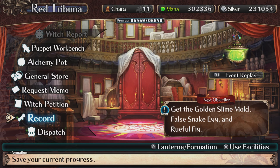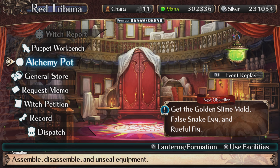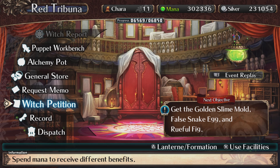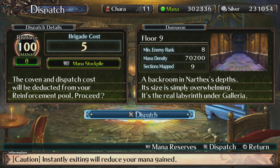Welcome back to Labyrinth of Galeria, video number 41. What I did off-screen is getting more mana by doing the Alchemy Pot, so I'm up to over 300,000. Just in case I need more mana for the Witch Petition. For today's video, we're still exploring Apse Floor 9. I know it's pretty slow, but I'm going through this carefully.